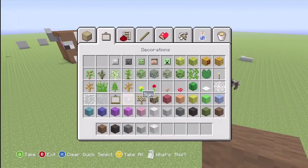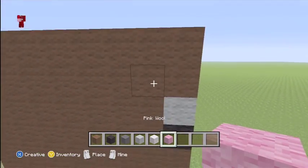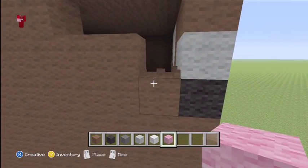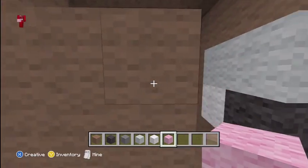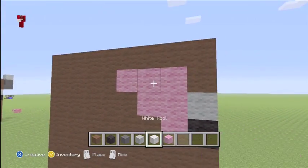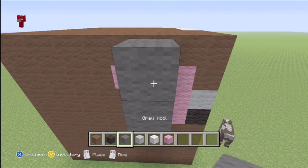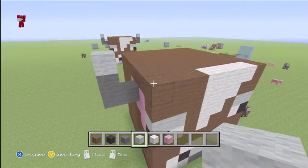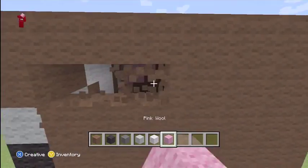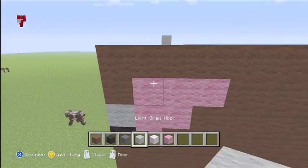Now to add the horns, take out your white wool for the ears. Make it one out from there, put three and three down there, and one more — fill it in with pink. Take out your gray, pull off one, then one light gray. That's how the horn is going to look. Do this same exact thing on the other side: three, go down two, fill it out with pink, then the horn.